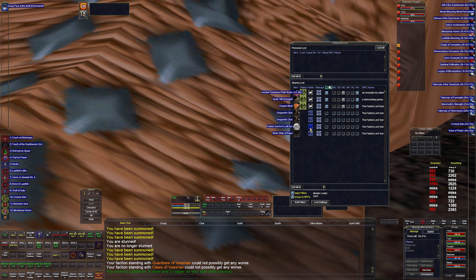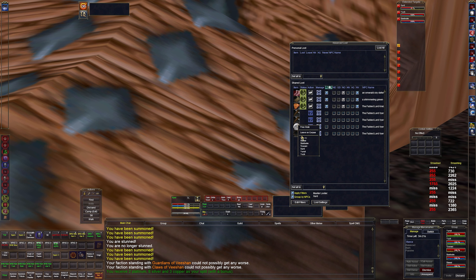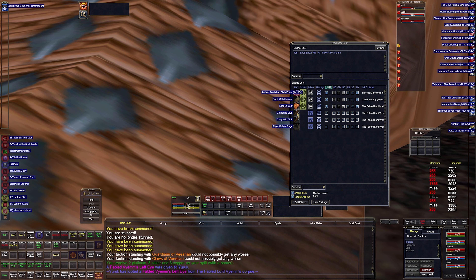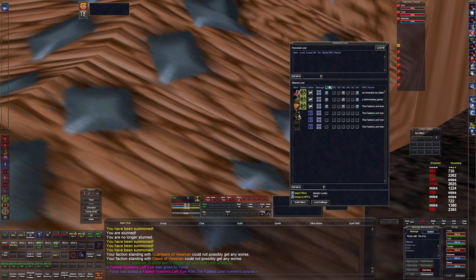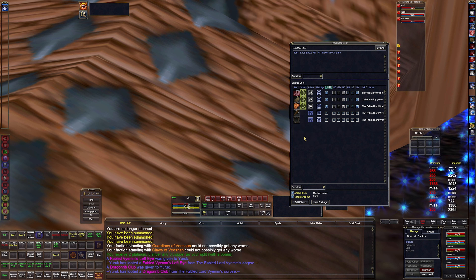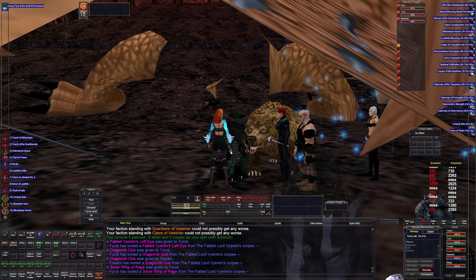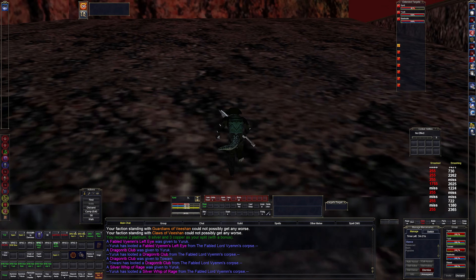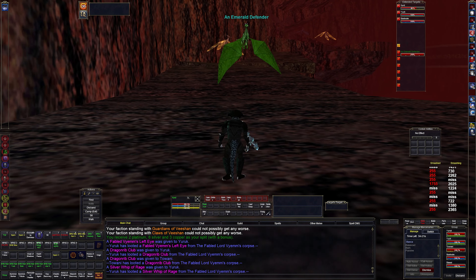Everybody die? No - okay, we're good. We got a Fabled Eye, so that's a range item - pretty nice. Dragon Rib Club - these are pretty nascent weapons for level one to sixty. Send this stuff around. I didn't think we'd get him but we did. In my experience he's the most annoying.